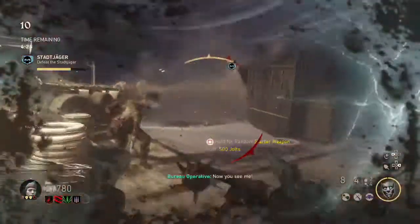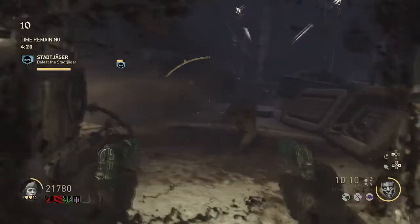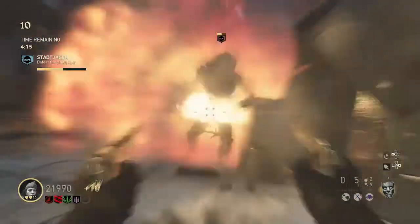But when he's lobbed out his grenades, he's got maybe a 15-20 second window where you can really do damage to him. Spam him with all your bullets — it's going to be unreal. It's a great feeling when you see that yellow bar go down.